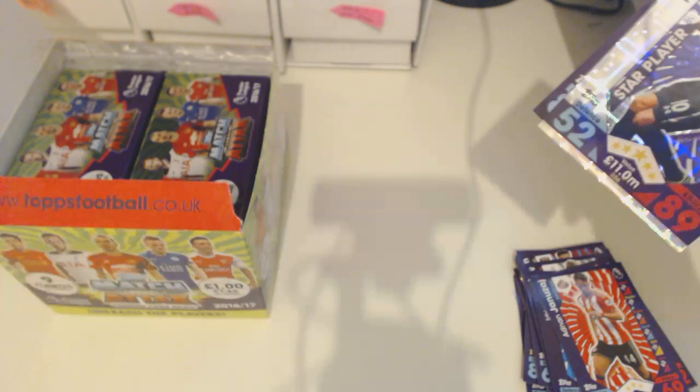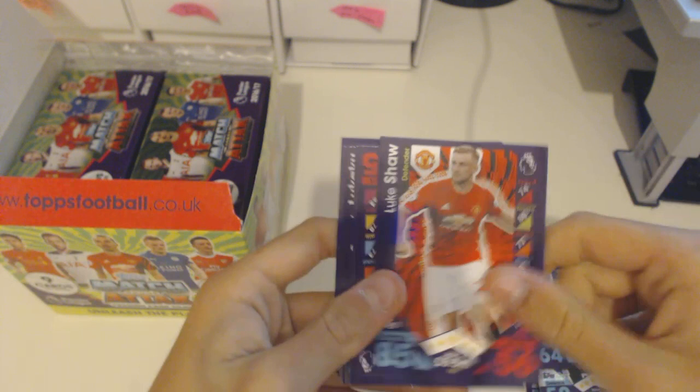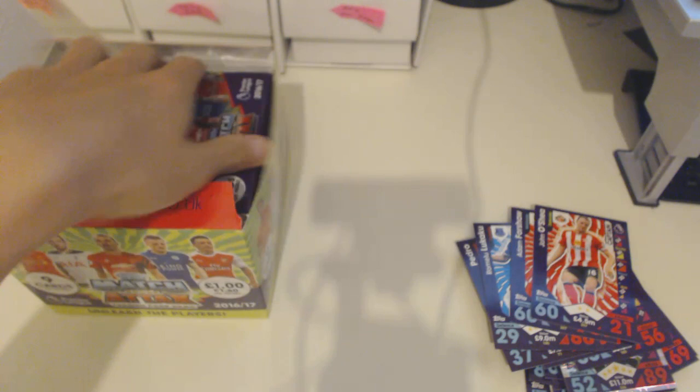We've got a Harry Kane star player from Tottenham, plus Andy King, Luke Shaw, a Dusan Taddeck, Pedro, Fernandes, Lukaku, Foreshaw, and O'Shea. Here's the Gareth Bale card again — it just looks so nice. I really love the old designs of the cards.